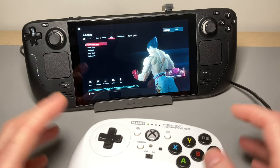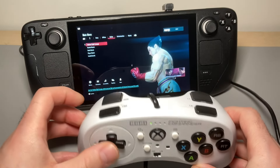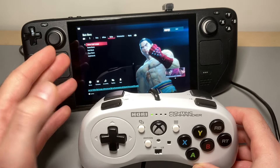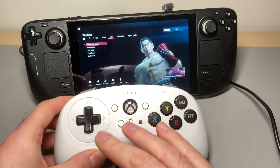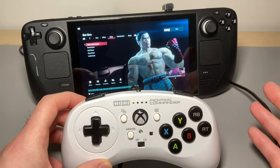After many controller configuration mishaps, we're back. For some reason, this fight pad on the Steam Deck — the Hori fight pad fighting commander hooked up via USB — the left and right stick click don't work. I don't know why it's not mapping to Tekken specifically, but we were able to configure everything to work well and use everything that I need to use.